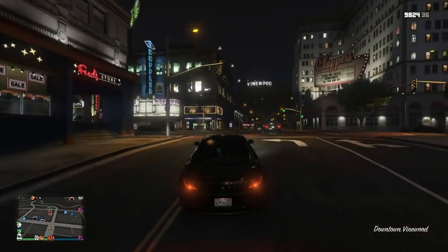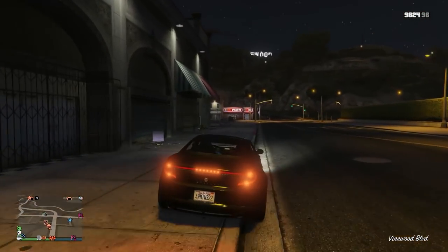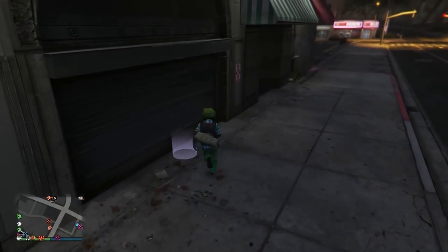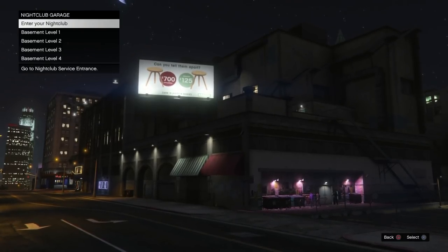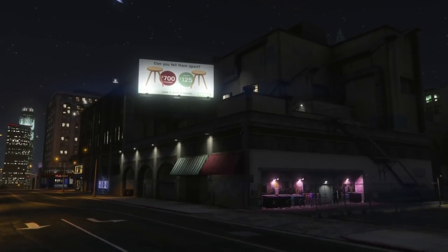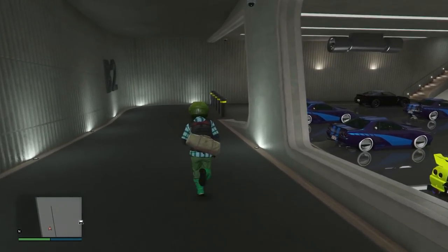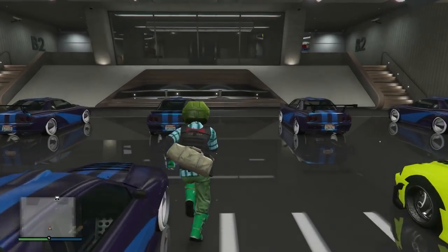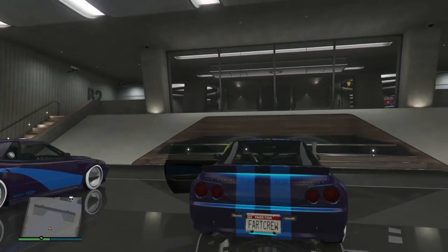Approaching the nightclub now, I'm going to get out and enter garage level B2. I have a bunch of Retros in here. I'm going to find one with a custom plate just to show you guys that the plate actually changes and you get a fresh generic plate. I'll grab this Retro — it has a Far Crew plate — and simply request it and drive it out.